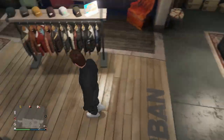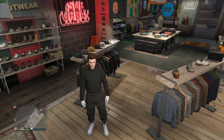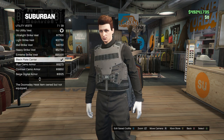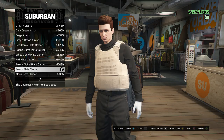Besides that, you can have pretty much any pair of pants and shoes you want. Make sure you take off all head accessories - gloves are actually fine, you can keep those. Once you've set up your outfit, go into the top section, go all the way down to utility vests, and go to slot number 21. It's called the Peach Plate Carrier - make sure you equip that.